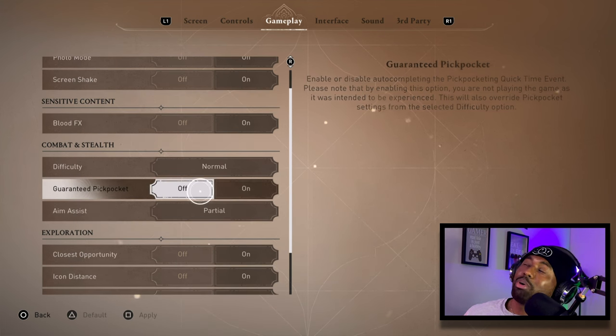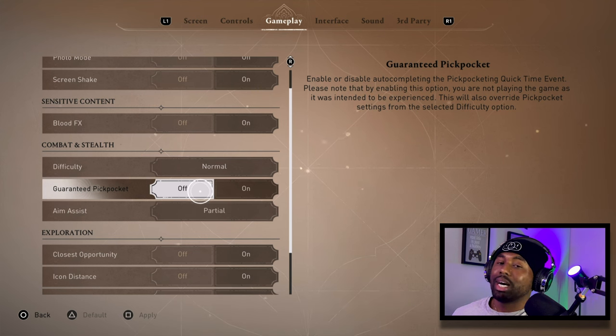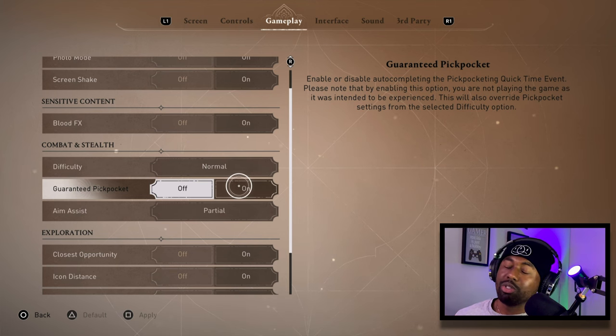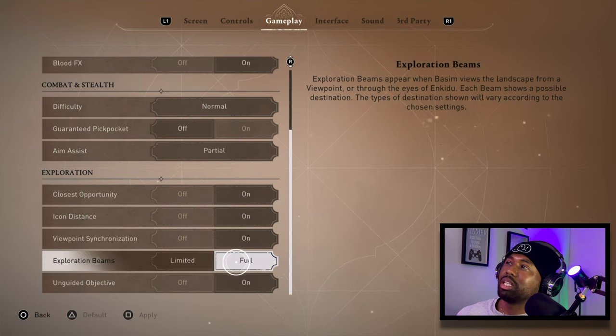Guaranteed Pickpocket enables or disables auto-completing the pickpocketing quick time event. Note that enabling this means you're not playing the game as intended, and it will override pickpocket settings from your selected difficulty. If you have trouble with the timing on those quick time events, you may want to turn this on. But if you're an experienced gamer or Assassin's Creed player, those events aren't too difficult — once you get used to it you won't need automatic.